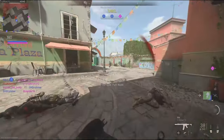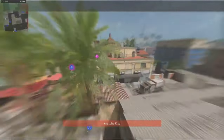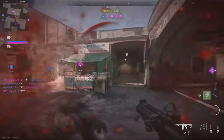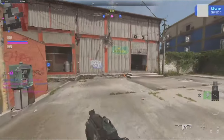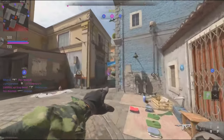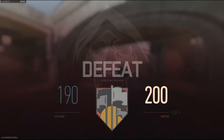Game on — take cover! Enemies taking Bravo. We've lost Bravo. Charlie secure. Enemy UAV overhead. Enemy securing Alpha. Secure Bravo. Mission failed — return to base.